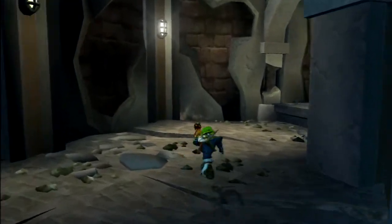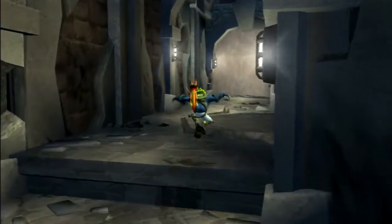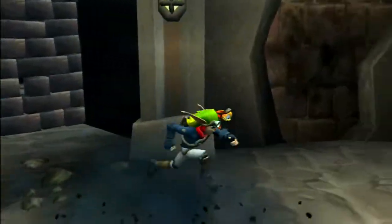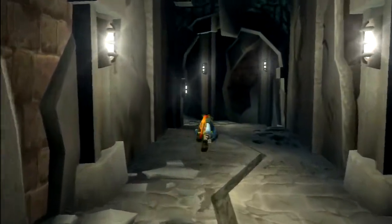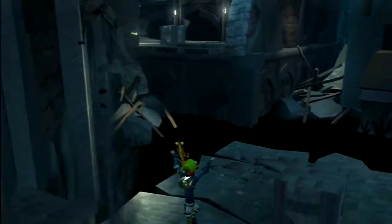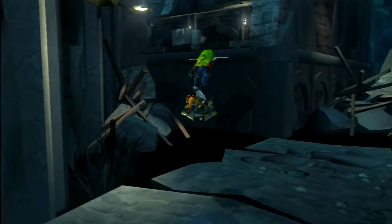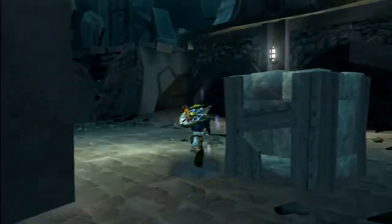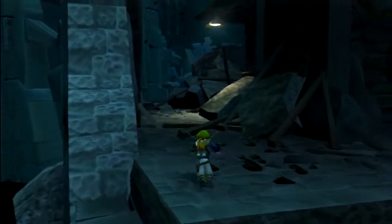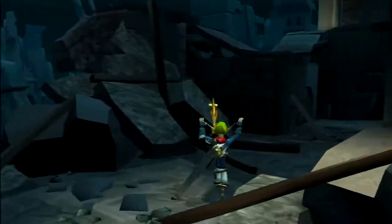Next you can keep coming down this path that you've already cleared out — it's just behind these bricks where the next one is. On my game they're still there though, so I'll just come around this way and use the jet board to get up. So that's the other side of the bricks — jump up here and you should be able to just see it up on top of there.